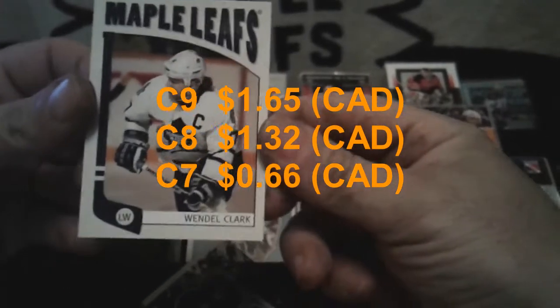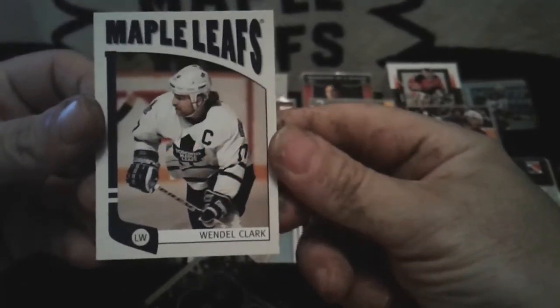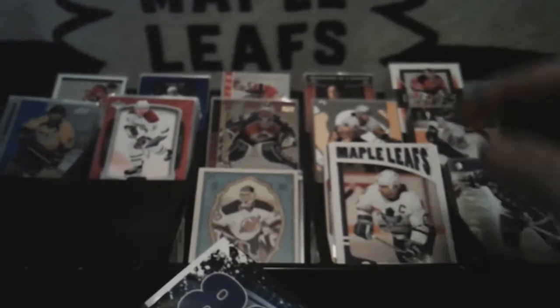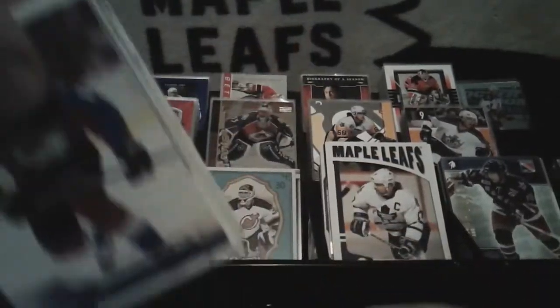Oh would you look at that — Wendell Clark! That's my favorite player. Yeah, I like that — that's nice. Now let's get the other side. This is the side with the die cut in it — see? Right here — there's a die cut right there.